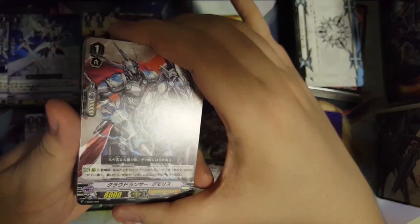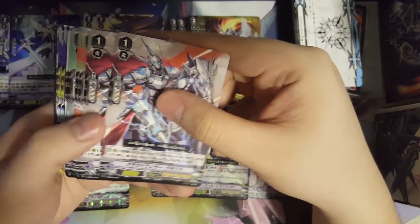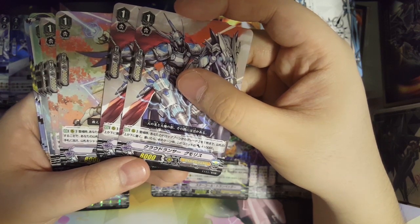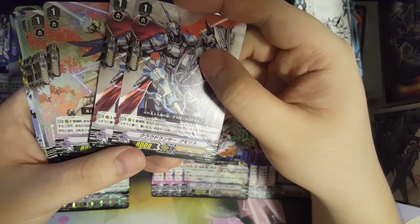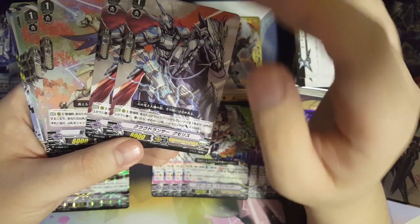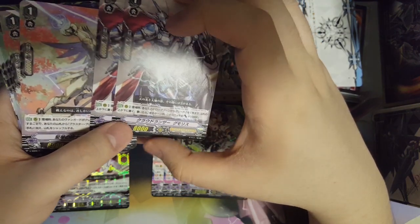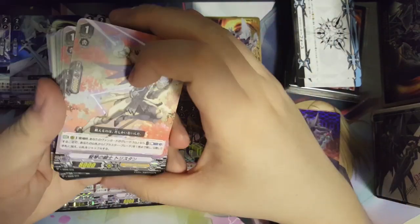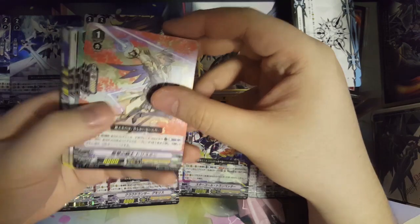This card — I can't remember if it's a PR or not — but it's a very good card: when it appears, pick up to one grade two from your drop zone and place it at deck top or deck bottom. If you place it during the transition it gets 10k, so you can recycle great tools like Blaster Blade. And we get a Tristan to help you search for a Blaster Blade.